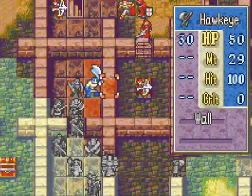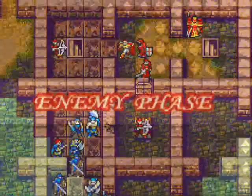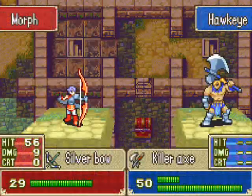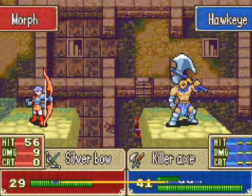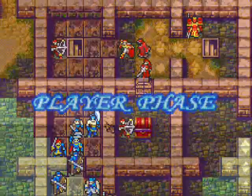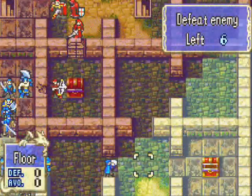If he attacks it he'll do 29. There we go — we got it down to one health. And now they're going to attack. Yep, the archer's going to attack. And the guy is in front of a treasure chest — so our thief is not even done with his job, either.